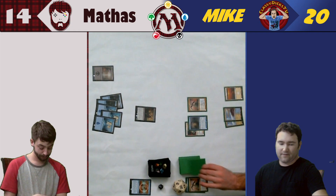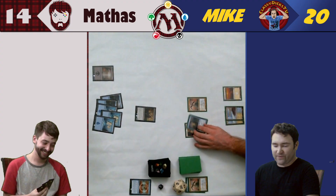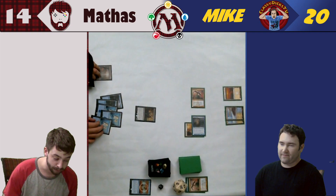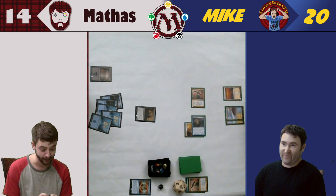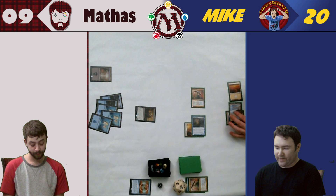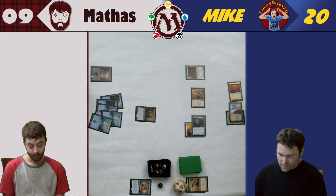She's free! I could use a forest. I'm going to go to combat — three in the air and two on the ground. I'll just take it on the face. Three, four, five — down to nine. During my second main phase, I will play the Fencing Ace. He is a 1/1 with double strike, so he hits twice.